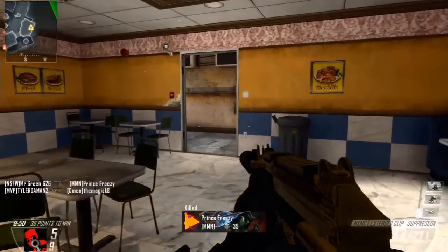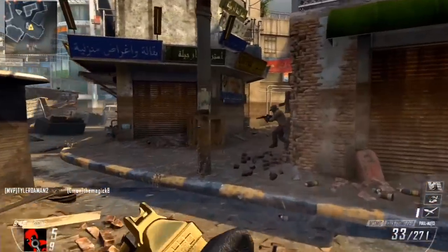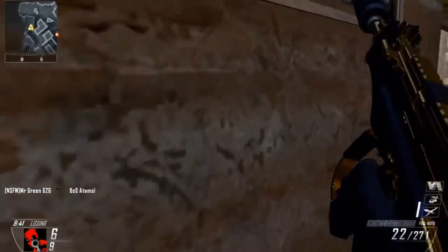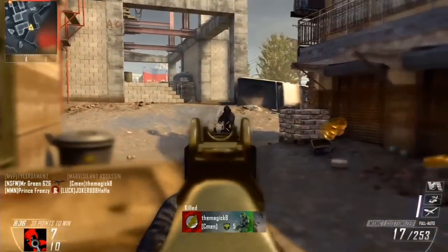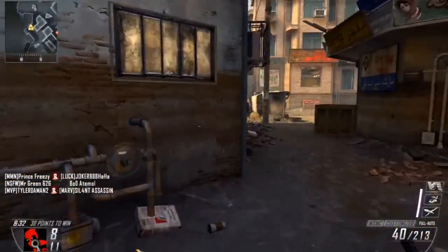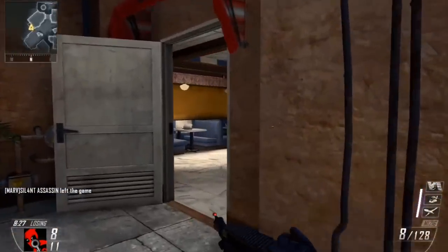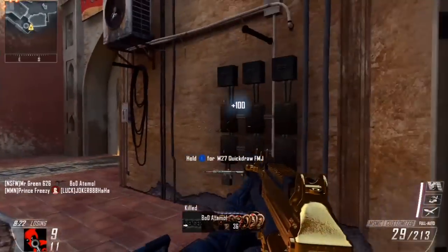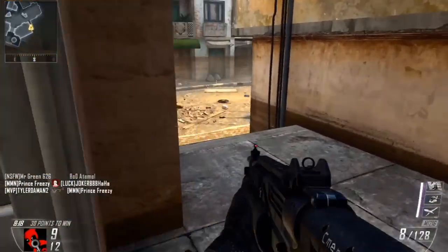My last and final point for free for all is a strategy I use to do well in free for all and Call of Duty game types in general. If you have a strategy that's continually getting you free for all wins, by all means stick to it. A lot of people like to go to the center of the map where all the action is — I don't advise that. Yes, you may get a few kills, but you're not going to survive and last very long going right where all the action is.